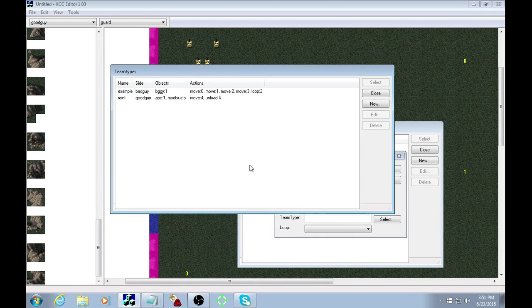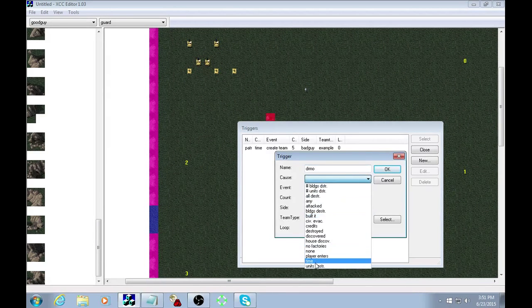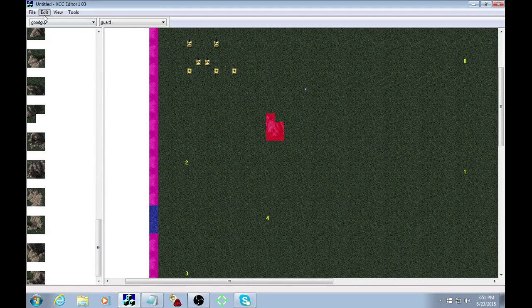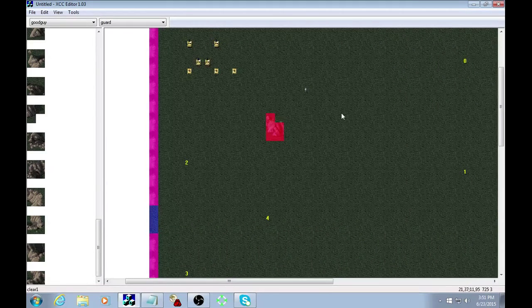Now let's create a trigger for that — select our team first. We'll call it 'Dr. Mo', cause is time event, action reinforce, set for 10 seconds, side good guy, only happens once. That all looks good.